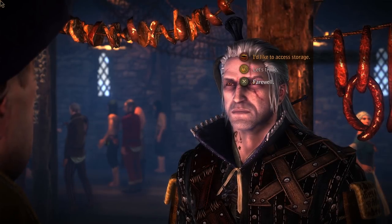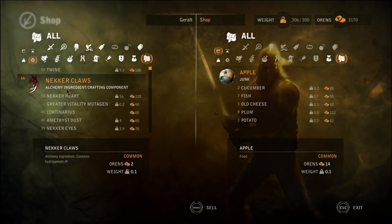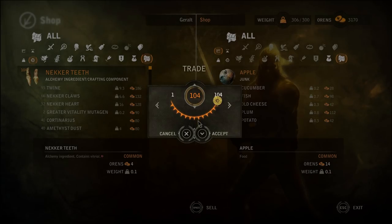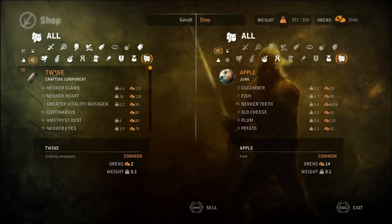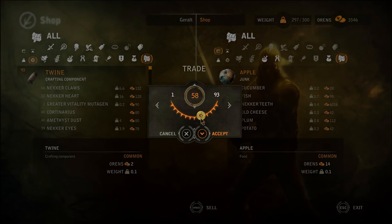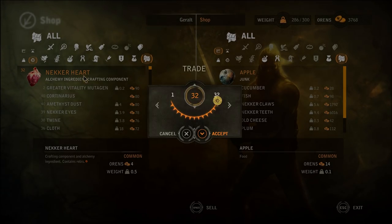We don't need a hundred necrity. Can you buy my necrity? Yes. Maybe you can buy like 94 of them. How much money is that? 400 orens? I'll take it. Twine? That's a lot of twine too, you can have like half of it. Necroclaws? Same. We don't need this many.